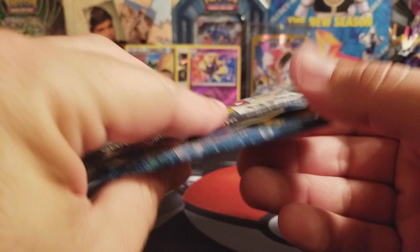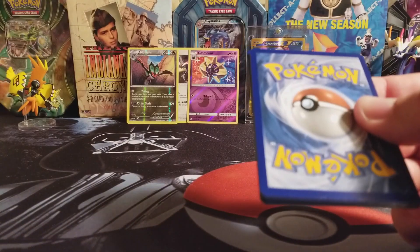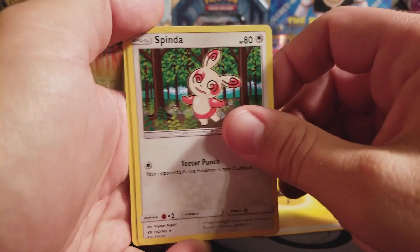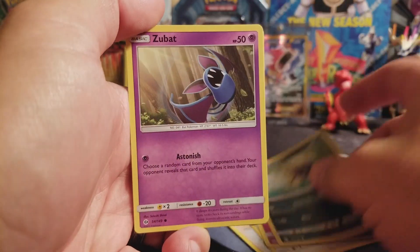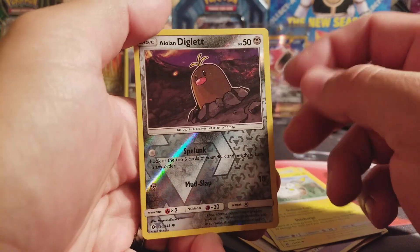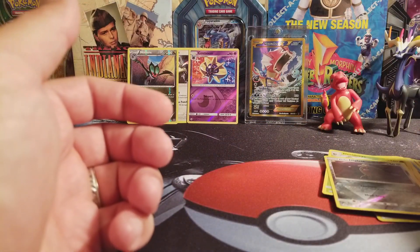Last pack — Sun and Moon again. I usually have decent luck out of these pin collection boxes, so let's see if that luck continues. Lightning Energy, Spinda, Lillie, Herdier, Snubbull, Carvanha, Zubat, Popplio, Togedemaru, a Reverse Alolan Diglett — not a Rare, but that Holo looks really cool — and a Decidueye Regular Rare. Not really that great.